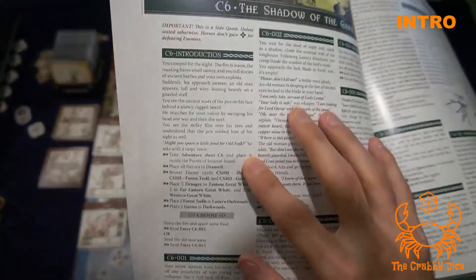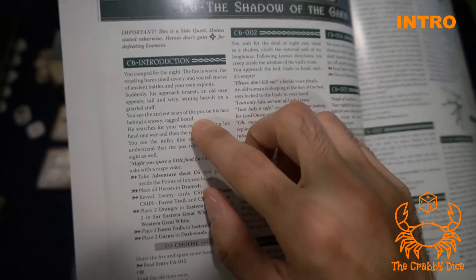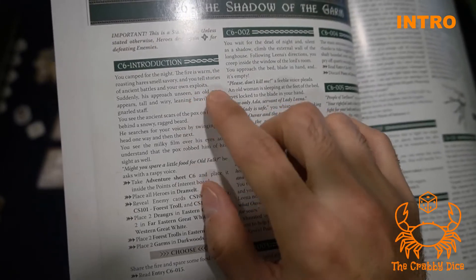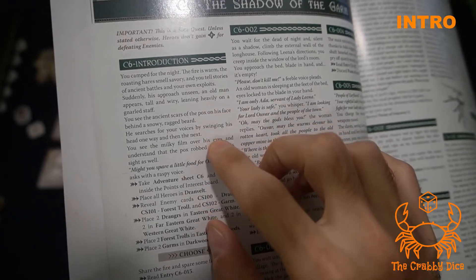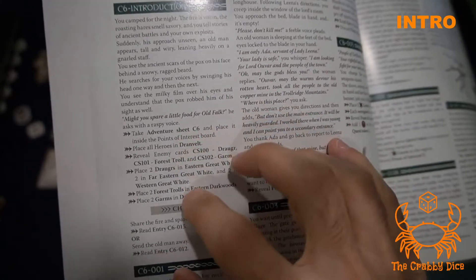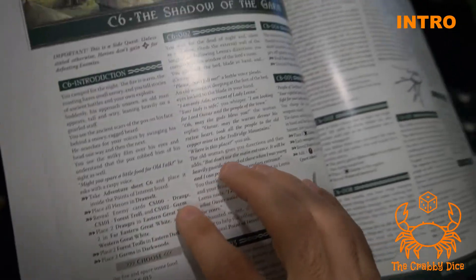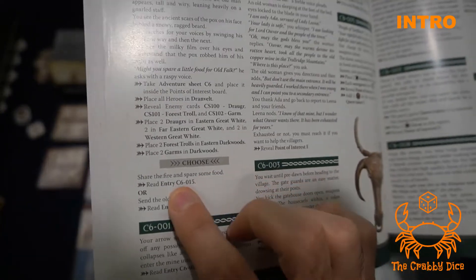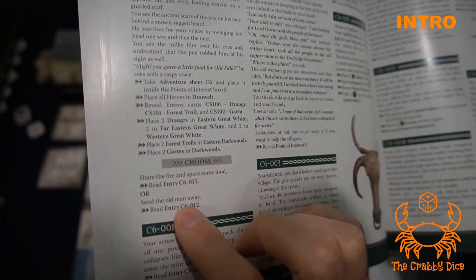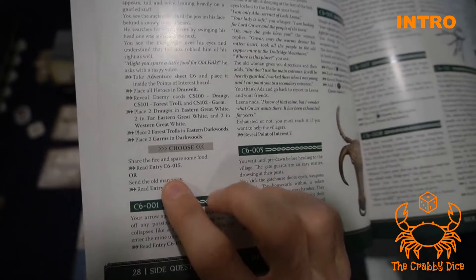Let's go into the storybook and read the introduction. There's no points of interest — there's a little blurb where you're taking a rest for the night, cooking some food, and an old man comes over and asks for some food. It tells you to set up: place all heroes in Drandveld, take the cards for the enemies, put out a ton of guys on the board plus those tokens which add even more guys. Then you have a choice — share some food with the old man or send him away.